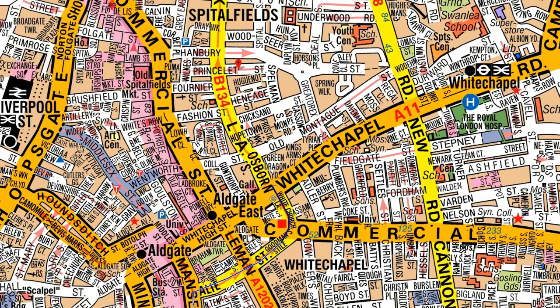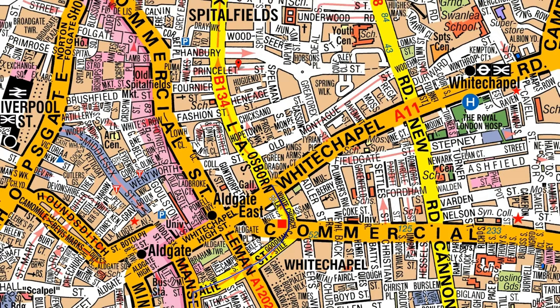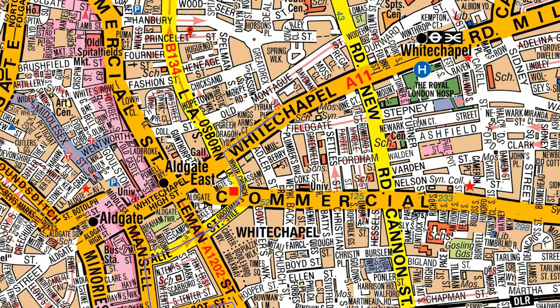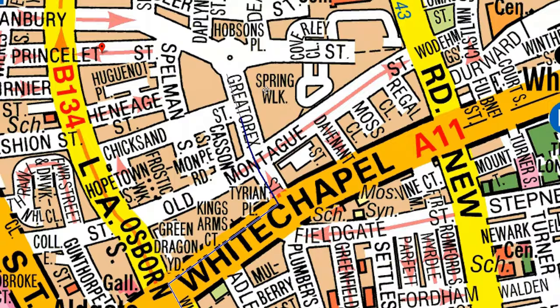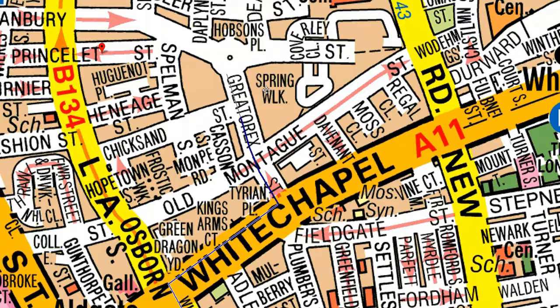Obviously I cannot go into Osborne, so I'll take a right here — no problem. This is a two-way road; how do we know? Both sides of the road are solid, so it's definitely two-way. There are no lines in the middle, so I can take a right. Then I'll take another right here and keep going straight to the roundabout — I will not take a left and then a right here.